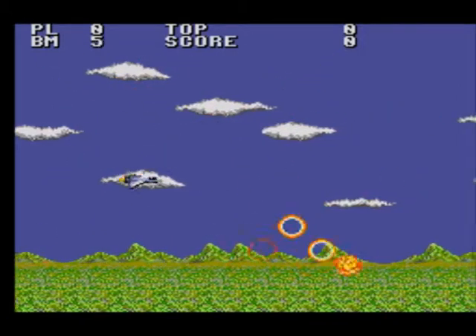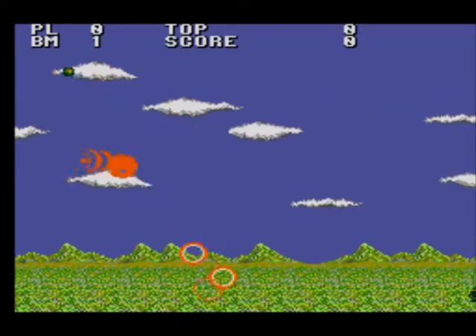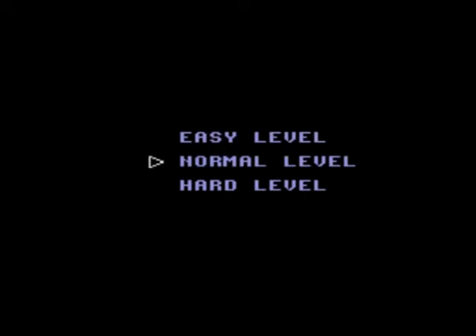This is the third level in the demo. If I press button 2, we get back to the title screen. Then we get to choose easy, normal, or hard. I'm pretty sure on easy mode you can't complete the game properly because it doesn't get to the later levels — I think it might end after level 3 or something like that. Normal and hard, there's not much between them except on hard mode the enemies will shoot faster, I think. I'm of course going to do hard mode.